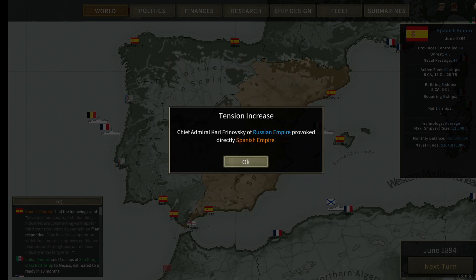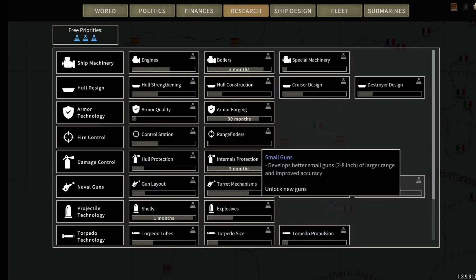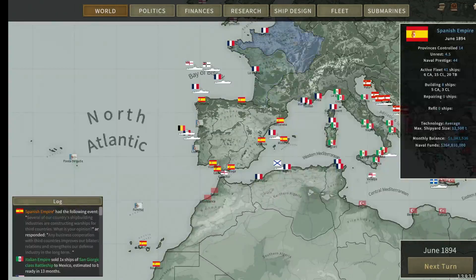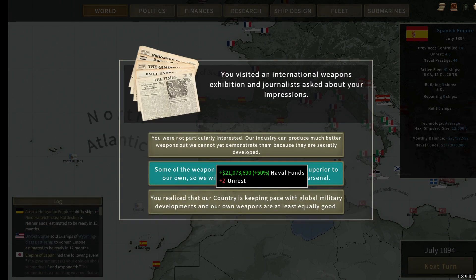France tries to strengthen our relations. Russia provokes us. Germany tries to strengthen relations with us. France trying to be my friend — I don't think that's ever happened. The boiler is getting better — this is one of my problems, we're so close on the technology. We're doing a little bit better financially — just down to negative 1.3 million every month. Since I like to build new versions of ships rather than refit them, which is probably dumb but it's how I do it.